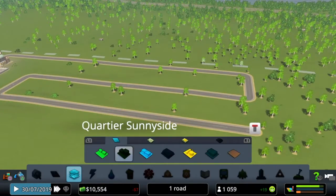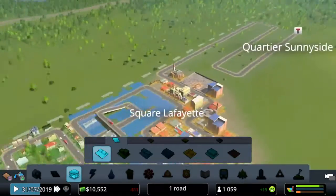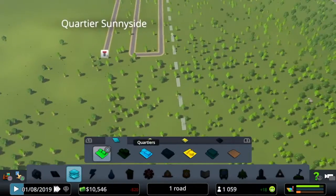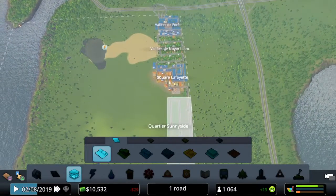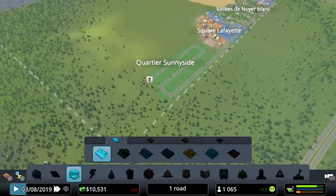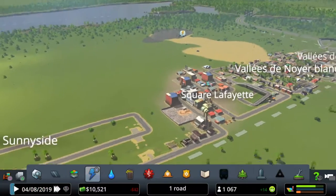We're gonna zone that residential — we don't actually have access to... oh no... there we go! We got a big, big, big residential area, which is nice.